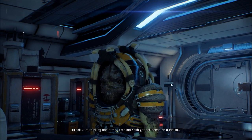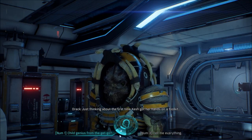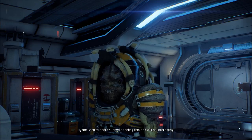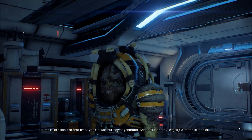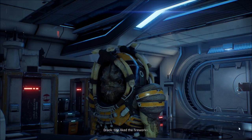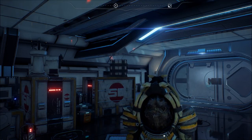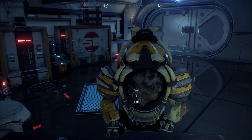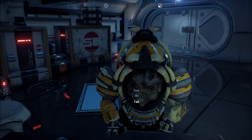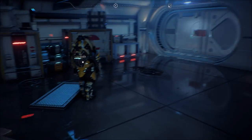You sure look thoughtful. Just thinking about the first time Cash got her hands on a tool kit. Care to share? I have a feeling this one will be interesting. You don't have to ask me twice. The first time — yeah — it was our power generator. She took it apart. Wouldn't that cause shorts or something? She liked the fireworks. You can imagine what it was like when she figured out that cracking open bigger things made even bigger sparks. Now that's what a Krogan looks like when there's a xenomorph from Aliens in them.